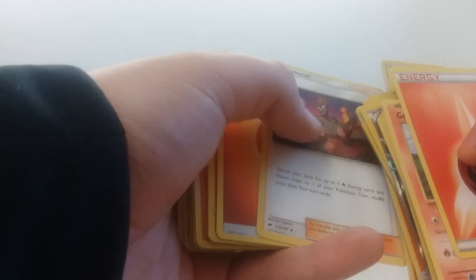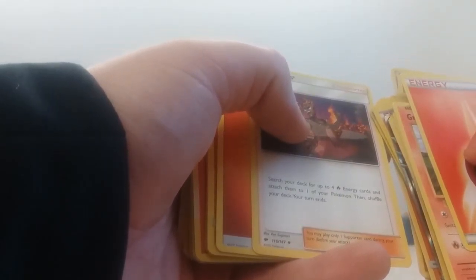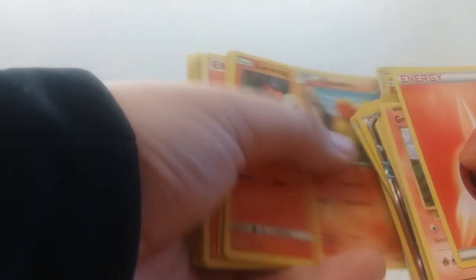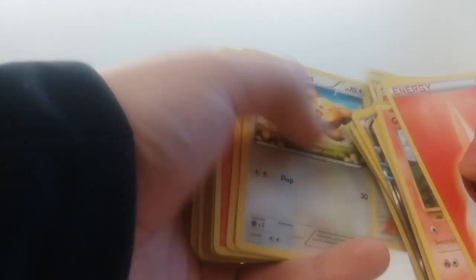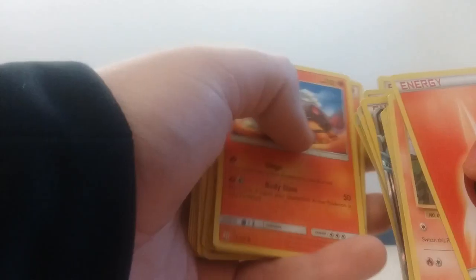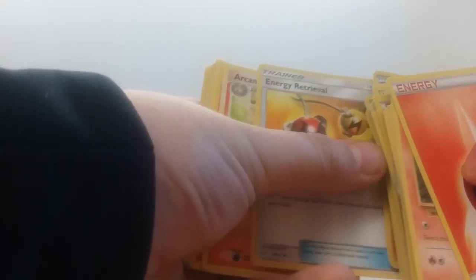Torcat, Turtonator, Kiawe — search your deck for up to four Fire Energies and attach them to one of your Pokemon, then your turn ends — Fennecin, Larvesta, Lysander, Teddiursa, Vulpix, Incineroar, Fletchling, Torkoal, Combustion, and another Energy Retrieval.